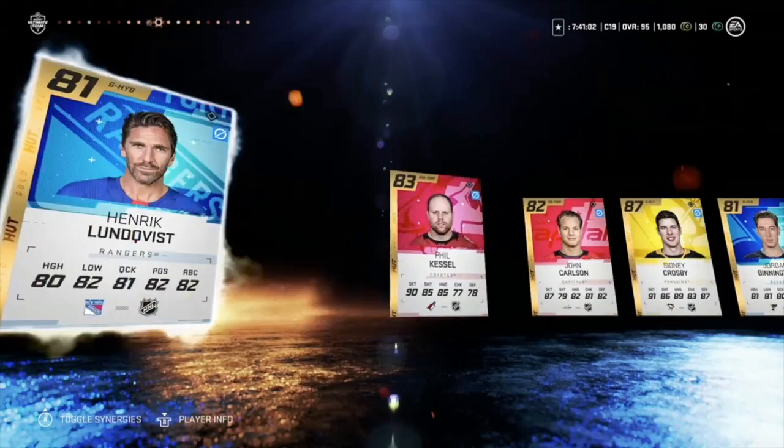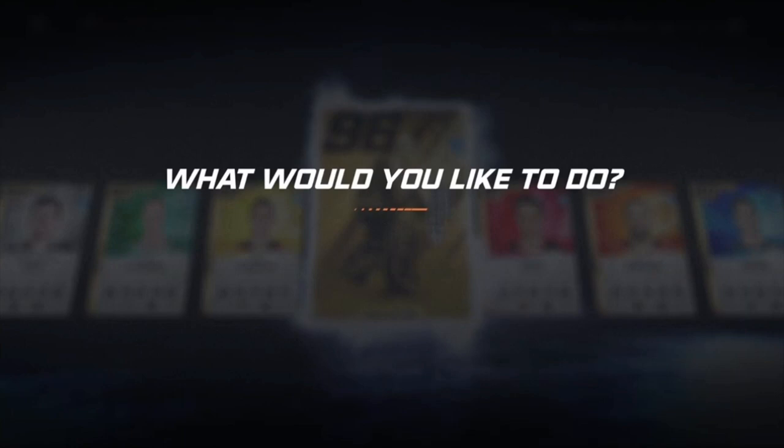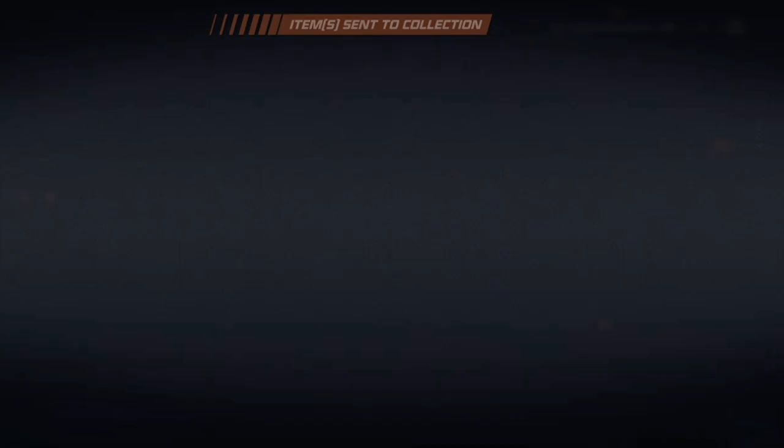Alright boys, it's time to reveal the icon. Bernie Parent — oh, we can re-roll him though, can't we? I think we can re-roll him for Sundin. Guess we'll find out. Pretty good pack opening so far, boys — two 96s.